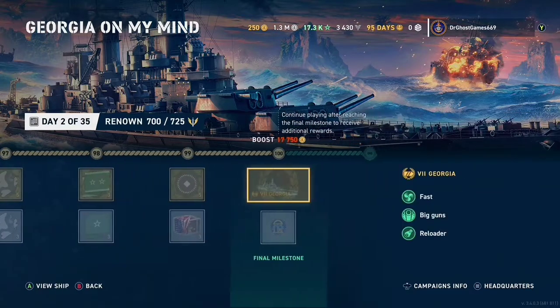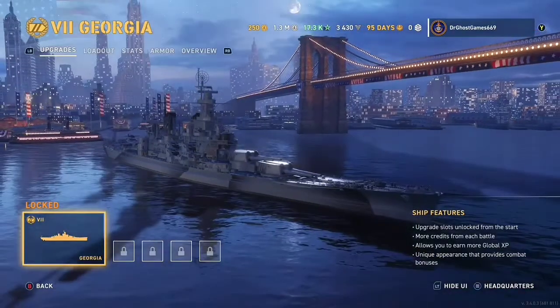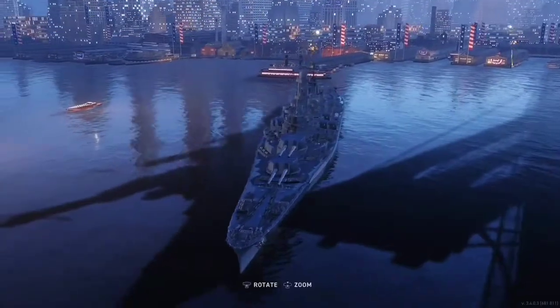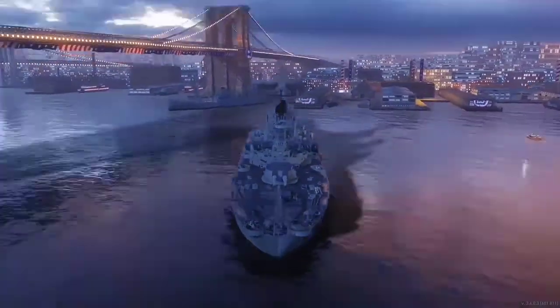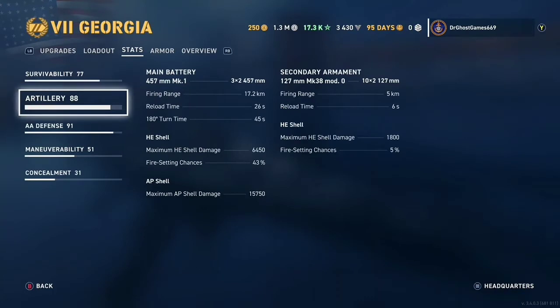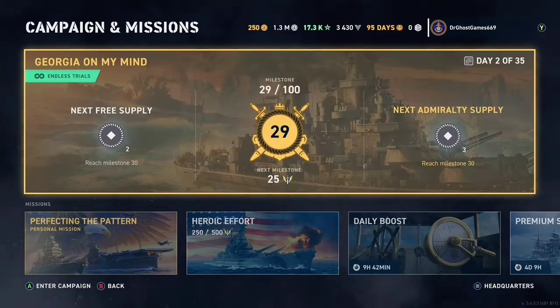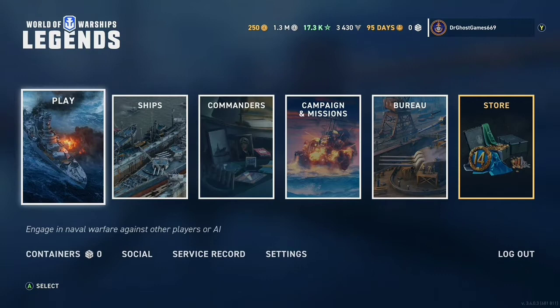We're going to go take a look at the tier seven real quick — the Georgia, which is the tier 100 rank reward ship. Keep in mind, if you want to unlock this, you guys have to buy the Admiralty backing like I just did there for about $10. It's got a bunch of 18-inch guns. Keep in mind that these guns do not overmatch 32 millimeters of armor — they only overmatch 30. So keep that in mind.